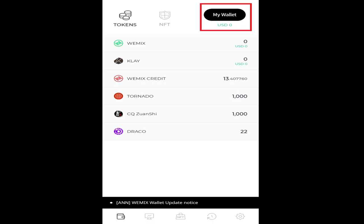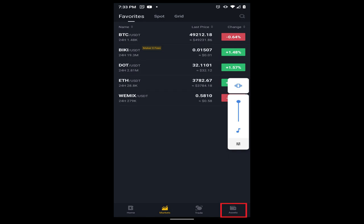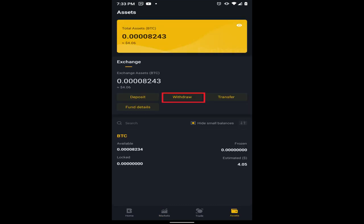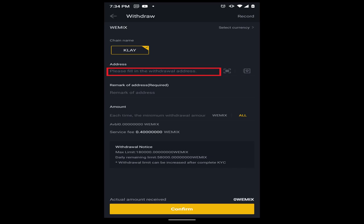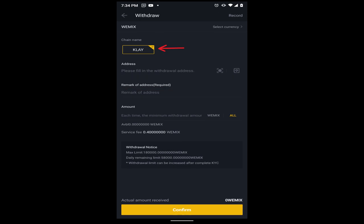Step 7: Send Wemix to the Wemix exchange. Open the Wemix app and click on your wallet in the upper right corner. Copy the address just like we did before for the Binky exchange. Now in the Binky app, go to your Assets in the lower right corner. Select Withdraw this time and find Wemix. Put in your Wemix address and add a note — the note can say anything but it is required. Wemix uses the Klay framework, which should be the only option at this time.